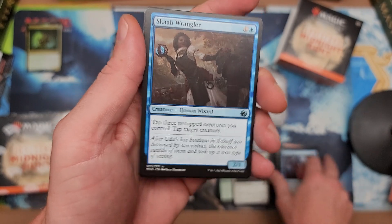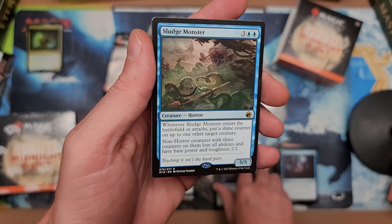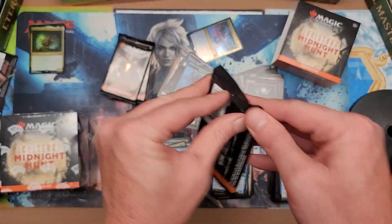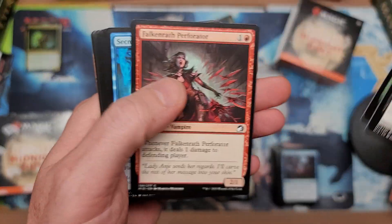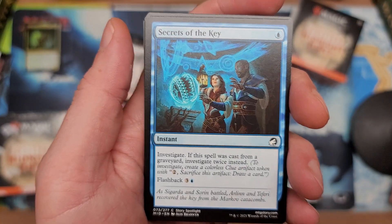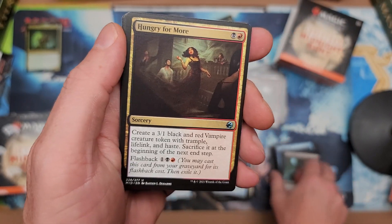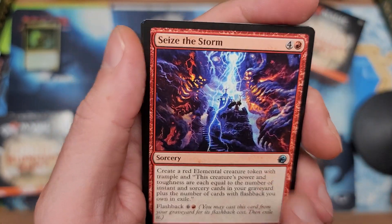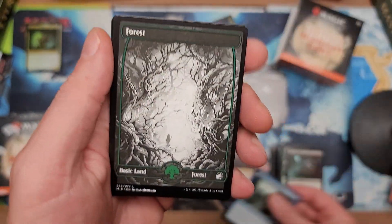All right, feels great to be alive guys. We got ourselves Skaab Diagnostician, Kessig Naturalist, and Sludge Monster — looking pretty weak right now with a mountain and treefolk. But I cannot get enough love for the flavor of this set — the darkness, the sickness, everything looking like a party. I love this set, very dark. Hungry for more? You're damn right we are. Look how dark this is — it looks darker than normal. Suspicious Stowaway — okay.